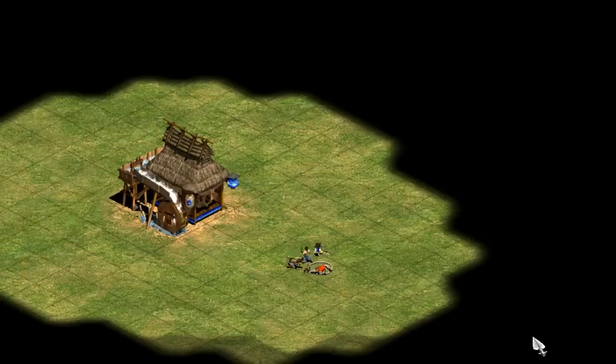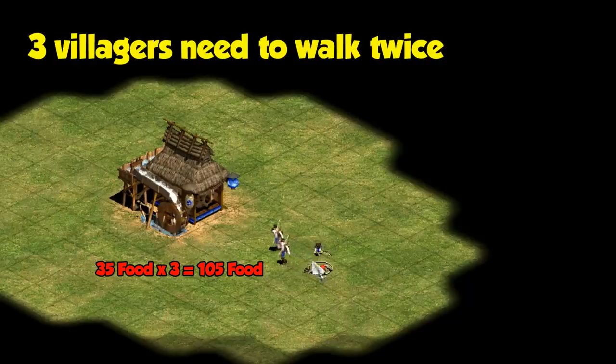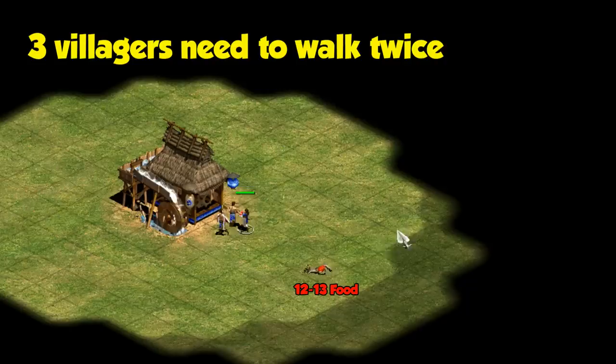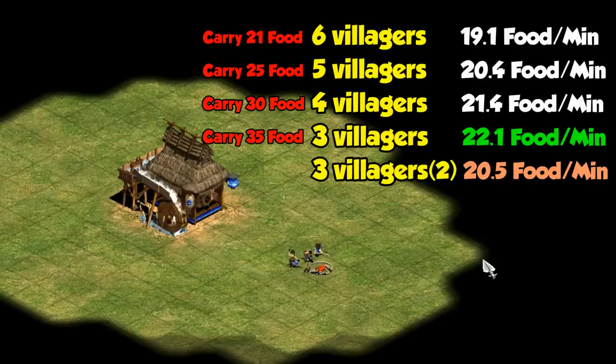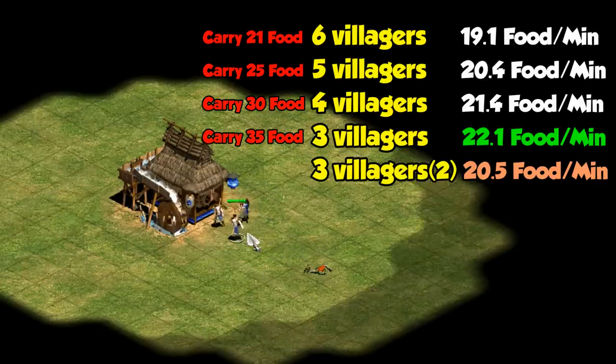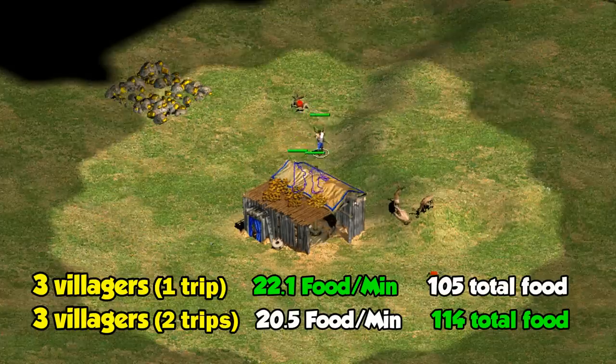Now with three villagers, we hit a critical point where they can't collect from the deer in a single trip anymore. They can only carry 35 food each, and when they fill up, there should be about 12 or 13 food left. The first trip is very efficient, but if you let them do the second trip for the last bit of food, you get an extra nine or so food for a combined 48 seconds of walking — not a good collection rate at all. For that reason, I'll separate three villagers into those two cases.